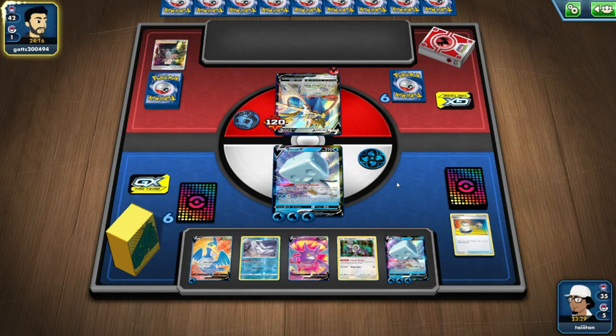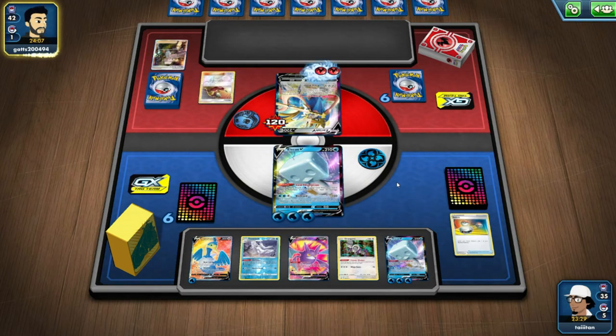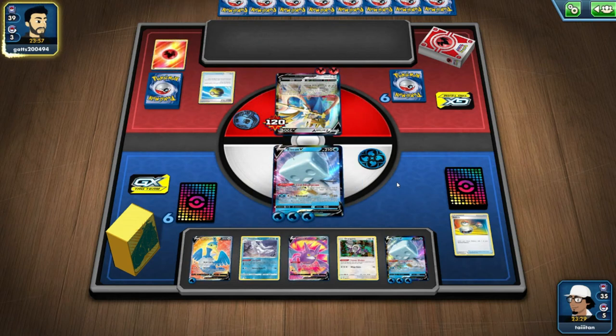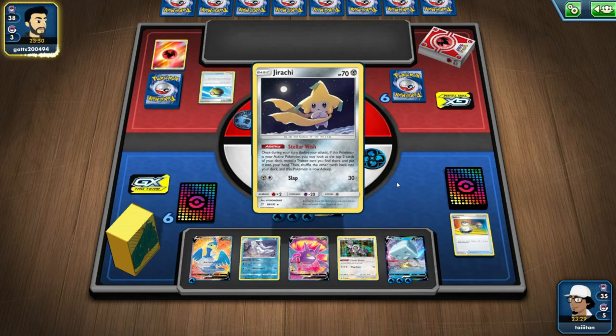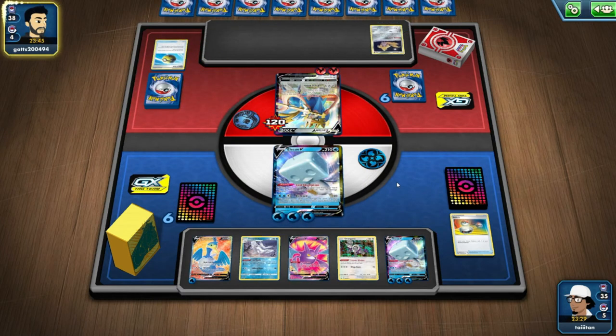Come on, with all those cards you've got to have something. There's no way you don't have anything. Getting extra draw — this is a bit concerning. How do you not have any— there you go. I'm going to assume it's Charizard. Jirachi, okay — it still could be Charizard. You see a lot of Jirachi Charizard.